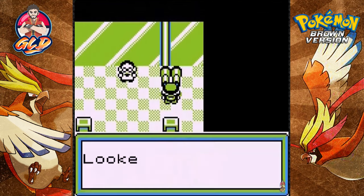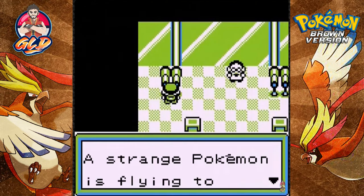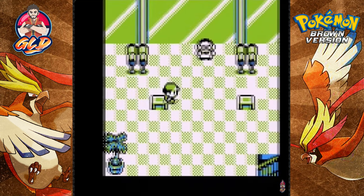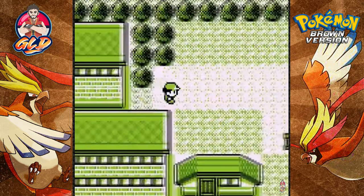We look into the binoculars and look at that — it's a part of Johto! And if you go right here, a strange flying Pokemon is flying through to Mount Boulder. Wonder what kind of Pokemon that is. Let's move on and go into the next town.